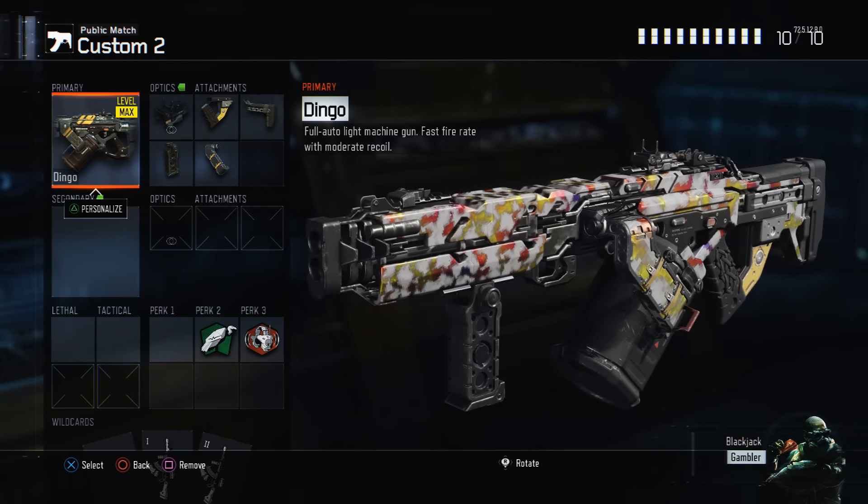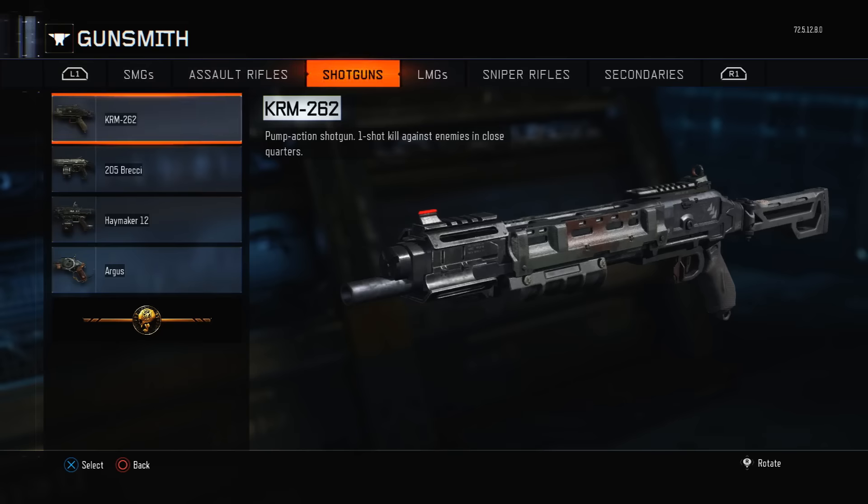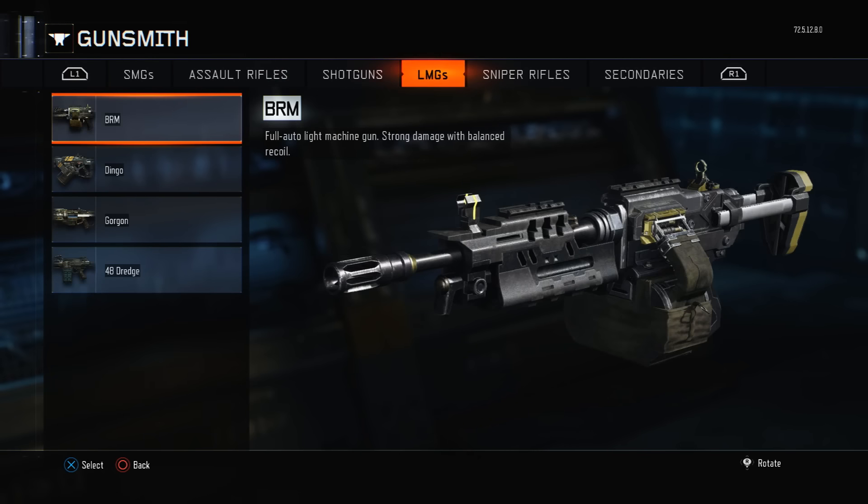As you can see right here, we've got the pixel camo. I want to duplicate that onto my Marshall 16. So what you need to do first to start the glitch is go over to the gunsmith section of Black Ops 3 by clicking Options once you see your character, your create-a-class, and everything. Click X and the gunsmith is the first thing.